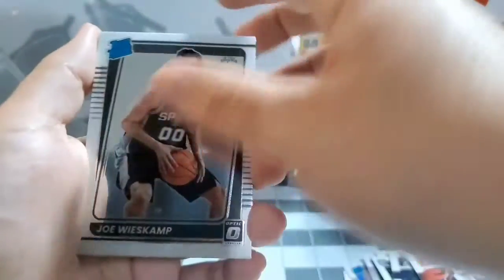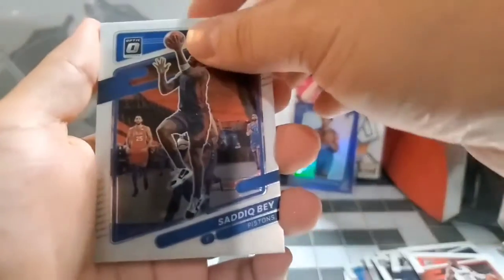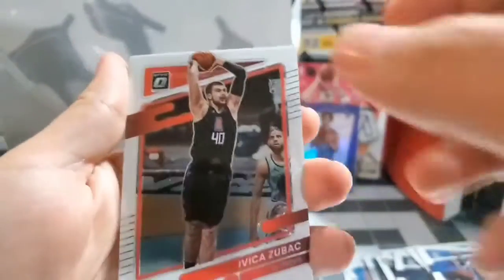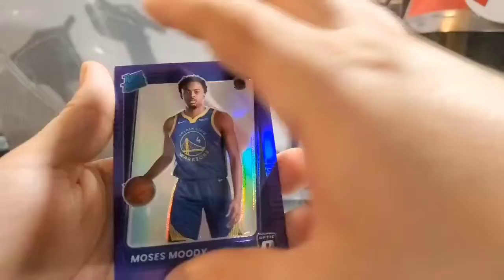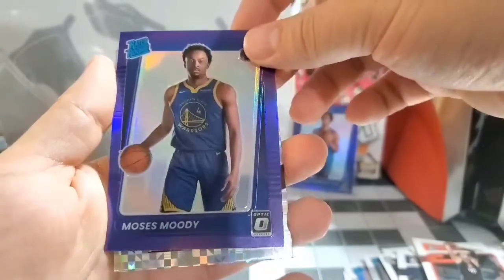I saw something shiny back there. Joe Wieskamp rookie, Saddiq Bey, Zubac, another NBA Champ — Moses Moody. Kaminga got that championship. Oh, got something — checkerboard! What is this?